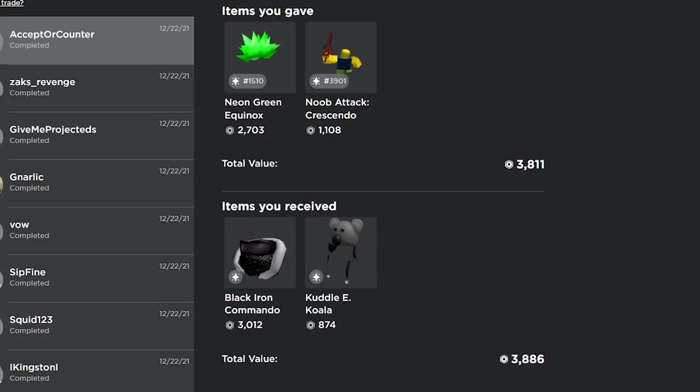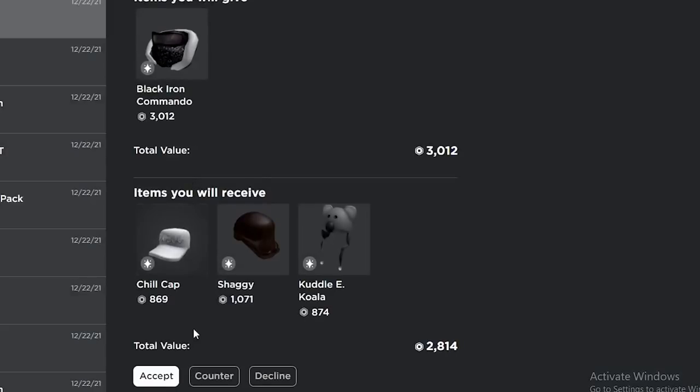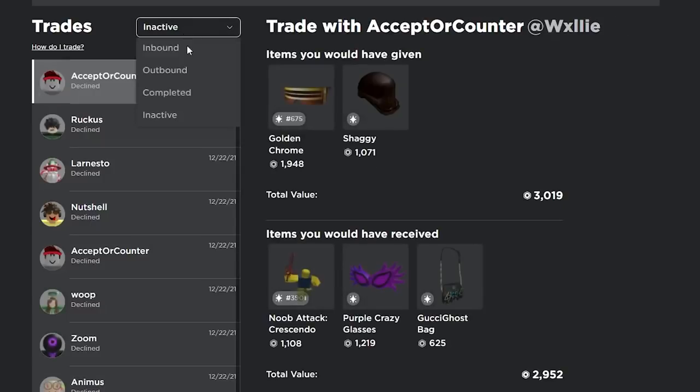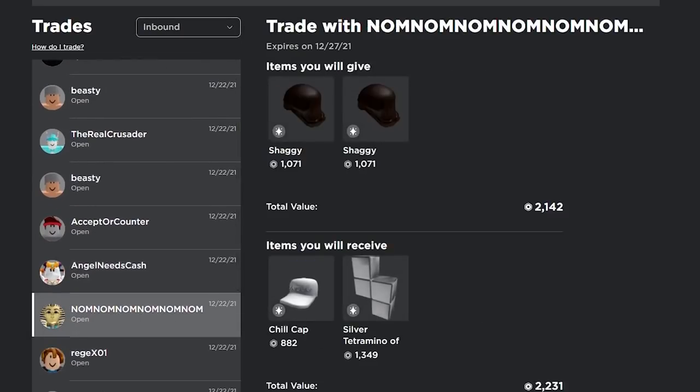Black iron commando did go through — it gets really good overpays, so that was a really good trade and we won a little bit of RAP. Shaggy can go up but I'm not gonna hold it for long so it's still a good trade. Amazing trade — gold chrome. Again, shaggy is usually at 1.2 so that's probably why this guy sent this, but since I'm gonna trade it right away might as well. Silver tetrominos chill cap — I'm winning a little bit. I'm not gonna wait for shaggy to go up so might as well just accept it.